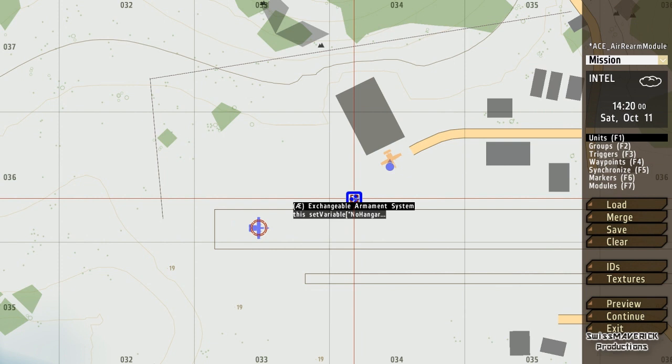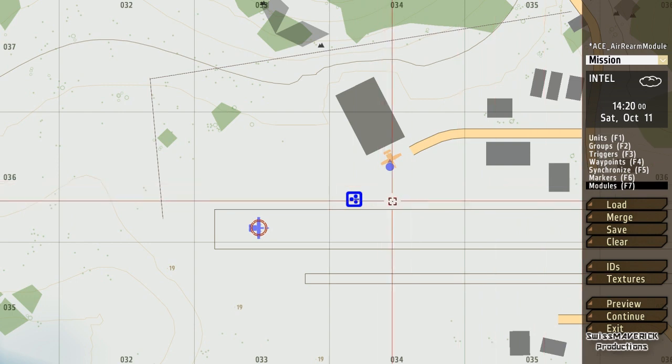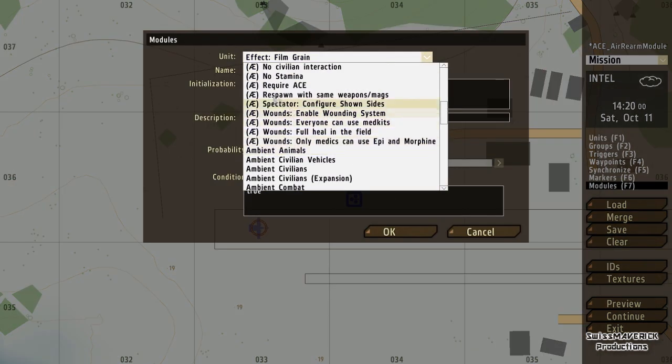What's going on guys, it's Maverick here. It's time for another ACE tutorial and this one is going to be rather short. We're going to look at one ACE module that I recently found out about — it's going to be the Exchangeable Armament System module.